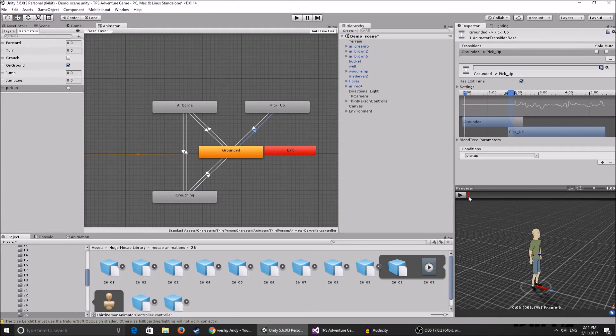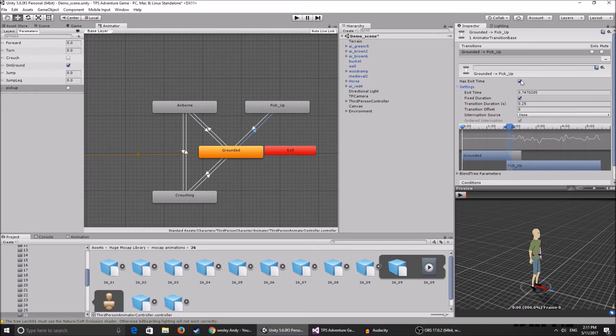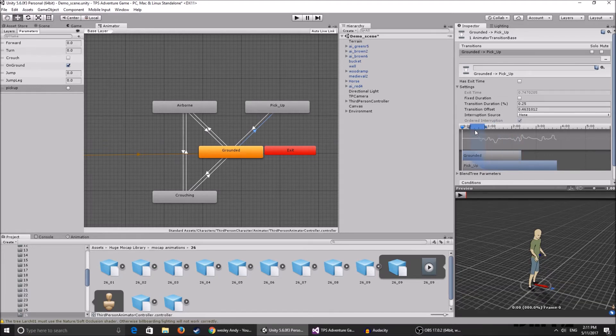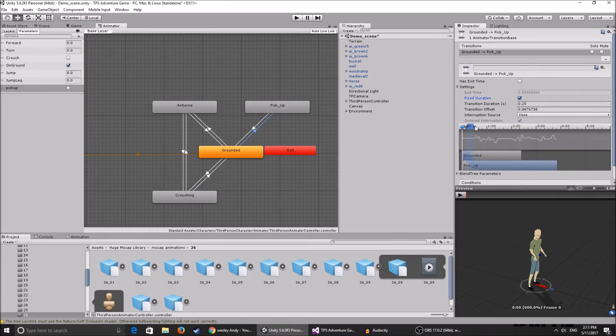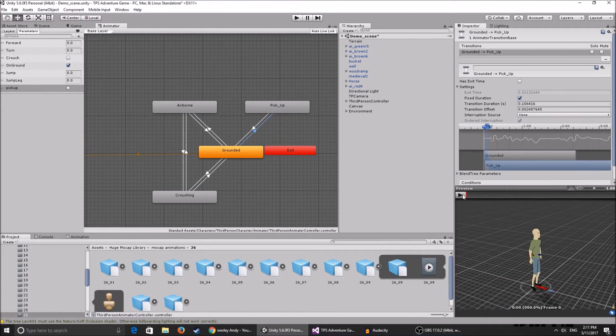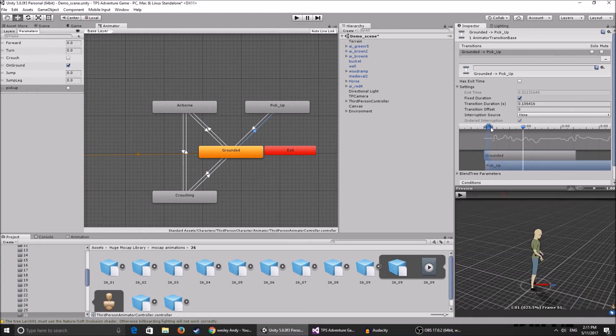Click on the transition from Grounded to PickUp and add the PickUp trigger as the condition. Uncheck 'Has Exit Time' and uncheck 'Fixed Duration' to avoid the extra delay before the animation plays. Set a minimal transition duration to keep a slight blend. You can play around with the blending value to get it looking right.